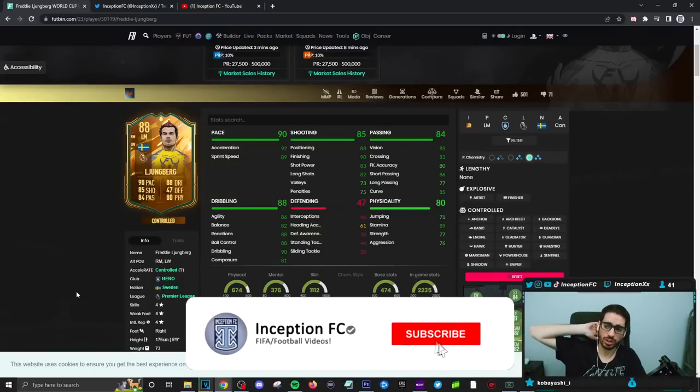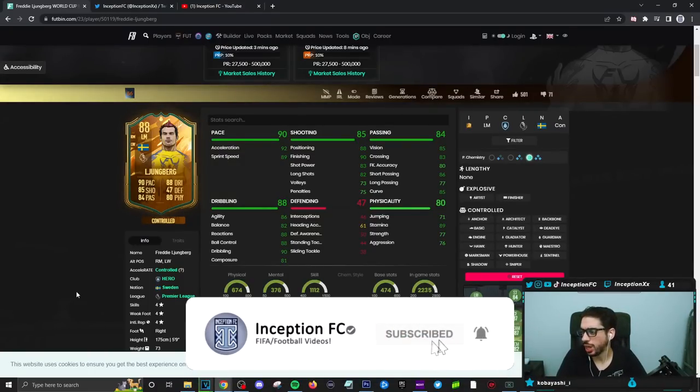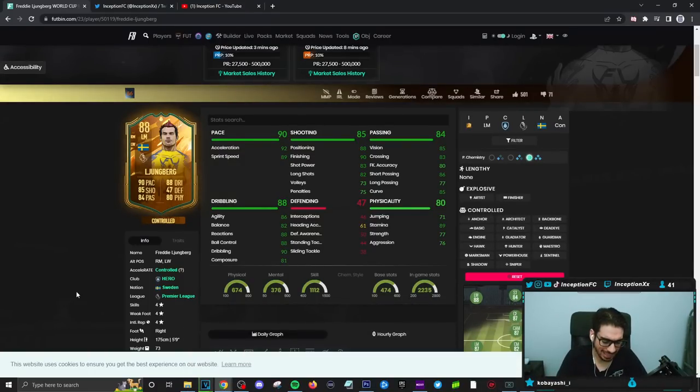Final verdict on the new Freddy Jundberg card: in my opinion, this is probably my favorite version of using Jundberg in FIFA. He performed really nicely and I actually enjoyed using this card quite a bit. When you give him the engine chemistry style, you turn him into a controlled player, which is perfectly fine. I didn't really feel the need to give him a finisher and turn him explosive — control is perfectly fine for him on the engine chemistry style. Because you give him the pace boost, his passing ends up being really nice, and his dribbling is also pretty decent in-game.